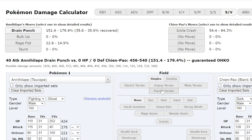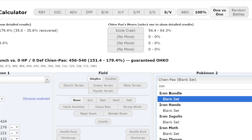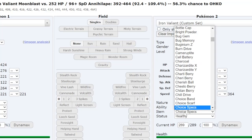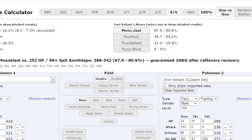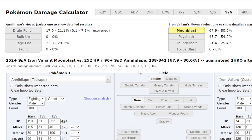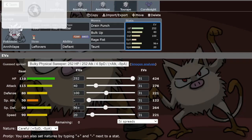One more calc — Iron Valiant's Modest Moonblast: it never OHKOs Annihilape either with this spread, guaranteed to be a 2HKO at most. These are the most important calcs, especially the Chi-Yu calc. With 221 Speed, this tournament set also outspeeds opposing speed-creeping Annihilapes. So you boost on them and destroy them — that's the tournament set.